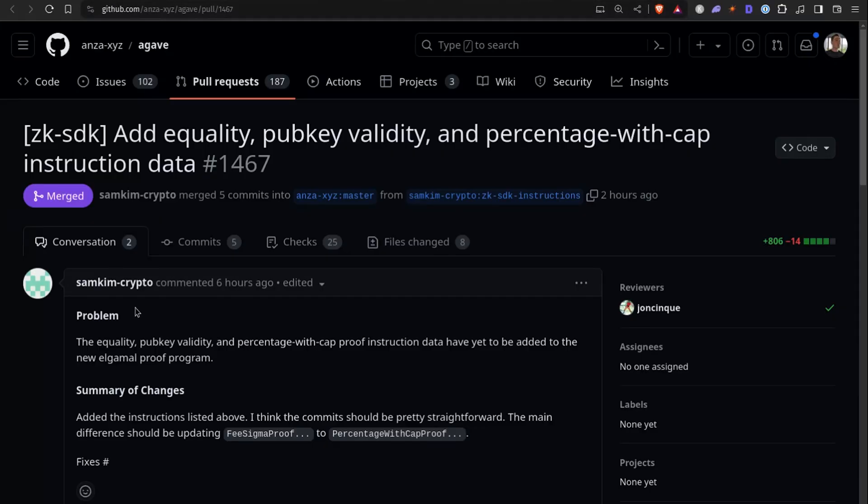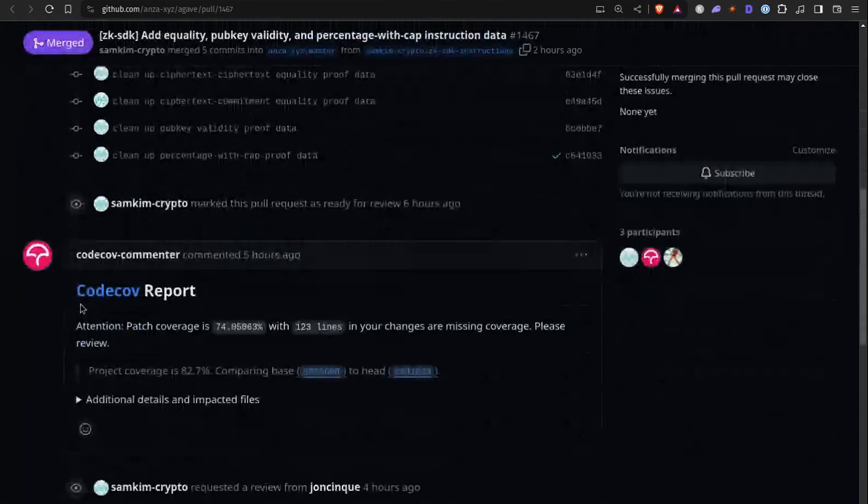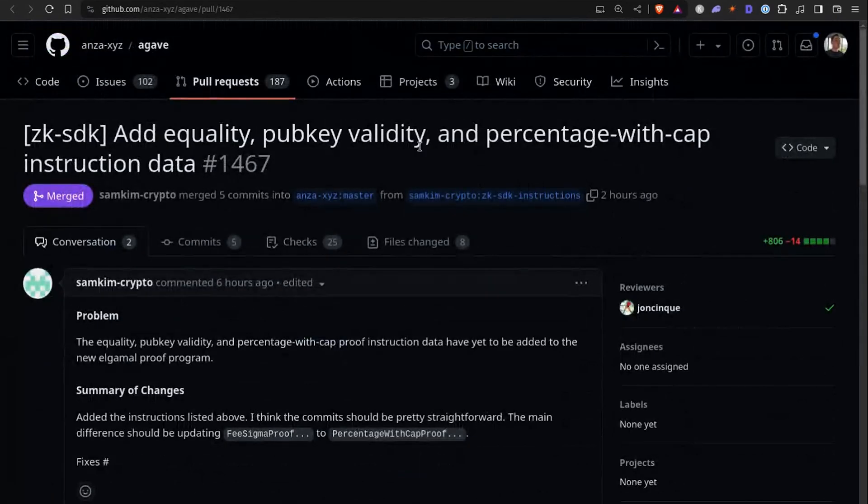Yes, there's some new ZK stuff coming to Solana, which I think is super exciting. You might know that we have confidential transfers in the new token extension program, and it's using ZK. There's more functionality coming. For example, these Elgamal hashes that you can now use to validate that a public key is actually valid and that the owner has the private key for it. You can also validate that two messages were signed by the same key. This is using Elgamal encryption, which is similar to RSA, and now you can use it on Solana soon. Sam Kim's awesome — cryptographer extraordinaire.